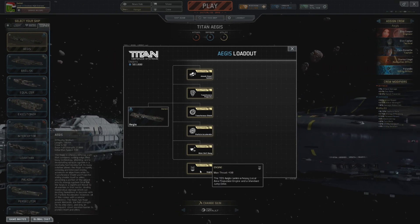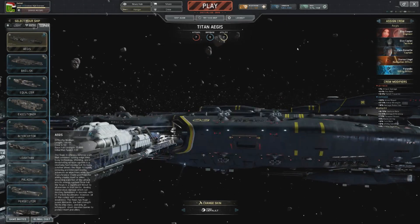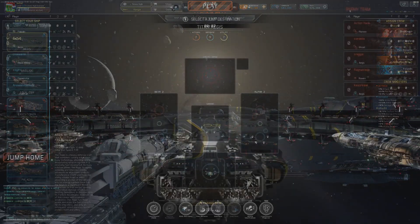And then there is the engine with a max thrust of 430. Those are the systems. Let's see how they handle in a real fight.